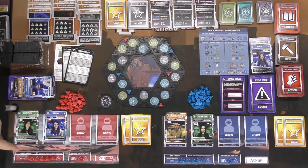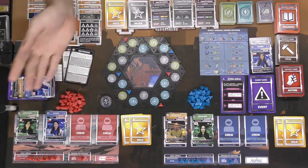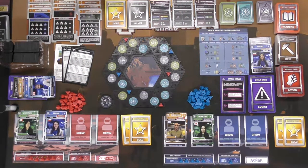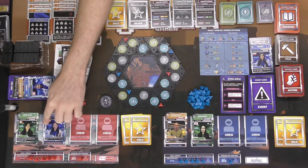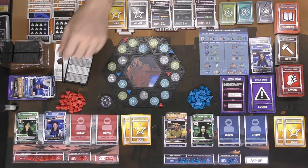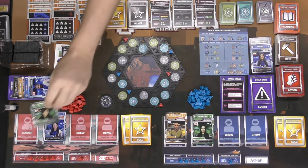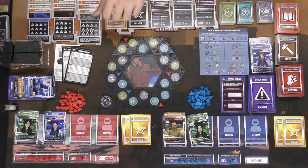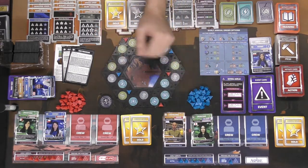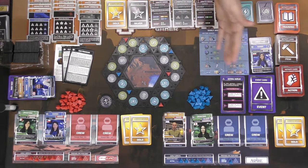Every player gets a player board and pieces in their color. You set your early arrival track from five down to one, and your 'prepared for year end' marker starts at No, moving to Yes when you're ready. Every player gets two characters or crew members — one can be a leader. Your crew leader has a specific ability; for instance, one leader lets you use the leadership ability of any one crew member during the studying phase each year.